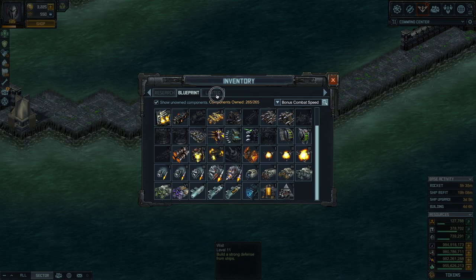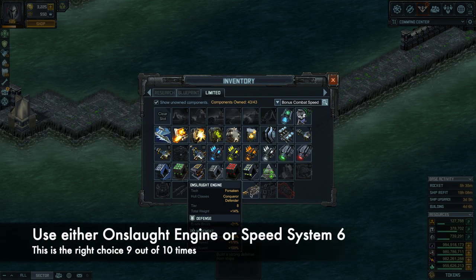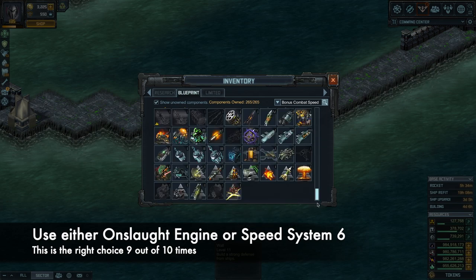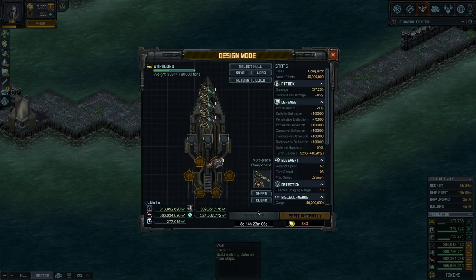In the limited tab, you have the onslaught engine — this is one specific for conquerors and defenders. For conquerors, this is the best option nowadays. These are limited in-game, so if you have some of them, go with the onslaught engine by default. And if you don't, then go with speed system 6 by default. I'm going to pick the onslaught engine — that's the guy for speed. So now we have one special.